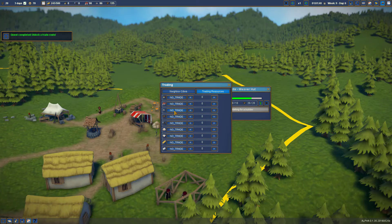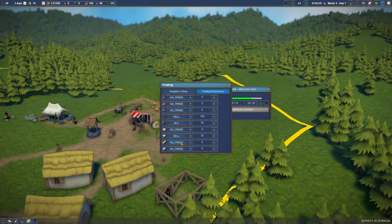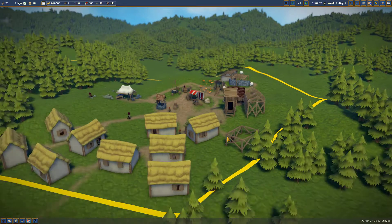I can trade wood, berries, stone, or planks. Let's sell planks when we're over 100. Unfortunately there's no quick way to set the number - can't drag or scroll, just have to spam that button. I think setting it to 100 tells him to sell over 100. For tools, I want to buy and maintain 20 tools - this is going to make me broke. We can sell when we have over 30 clothing stored. Not buying any bread or marble at the moment.